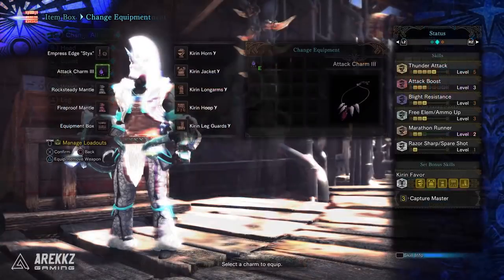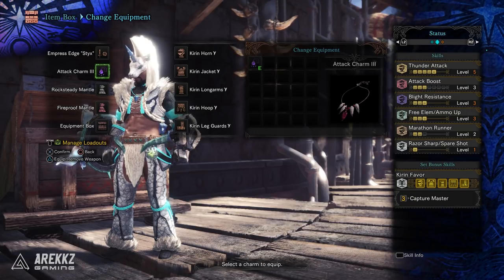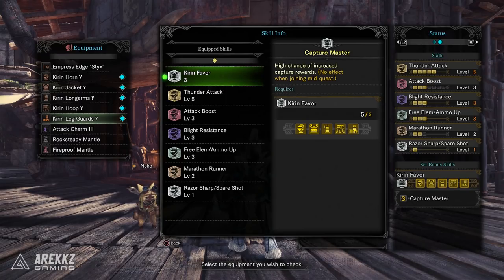Jumping over to the skills, this has most of the core skills you'd have from the Alpha and Beta sets minus a couple, but where it's dropped some skills it's beefed up a few others. You still have the Kirin three-piece set bonus Capture Master, which gives you a high chance of increased capture rewards — but let's be honest, that's not really why you're going to be making this set.